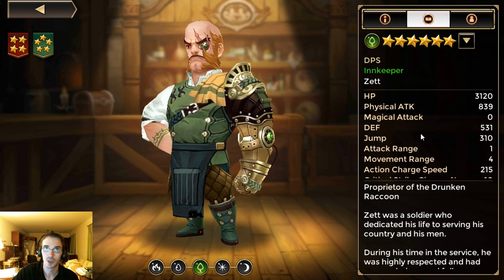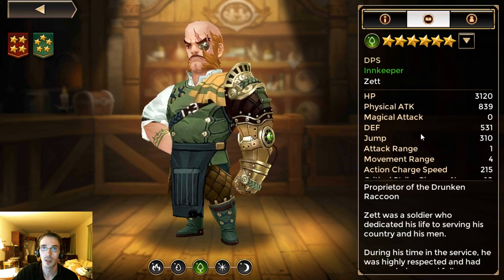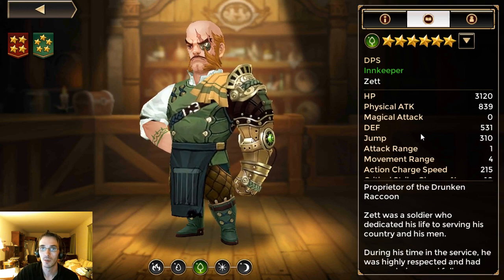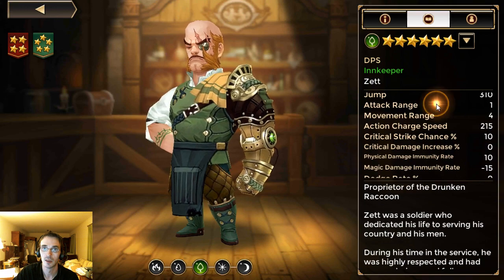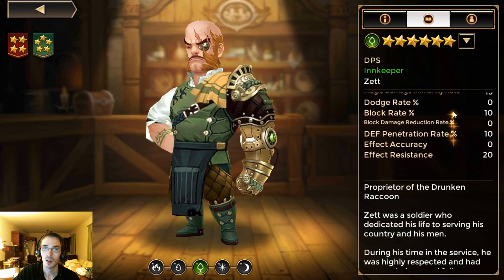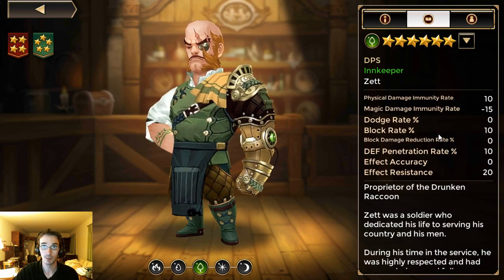You want critical damage increase as a secondary. If you roll effect accuracy as a substat, that's a wasted substat for him, so that ring could potentially be better used on someone else. Lycan's ring will work just fine for him, especially since he has the AoE ability.